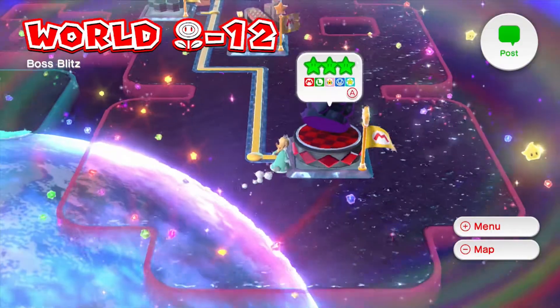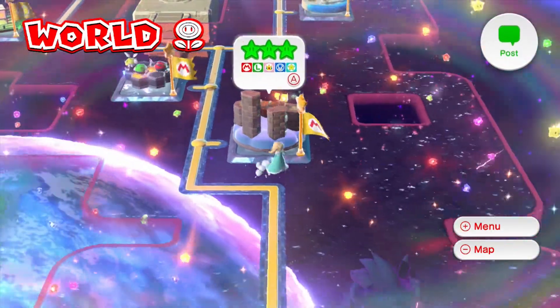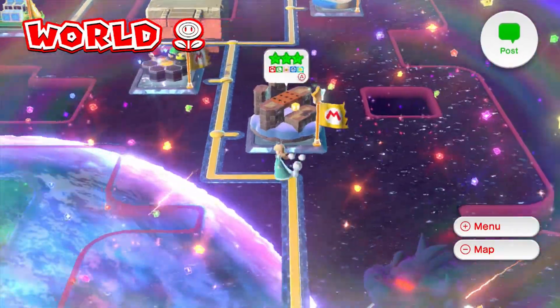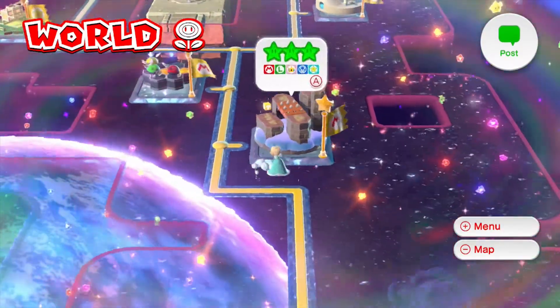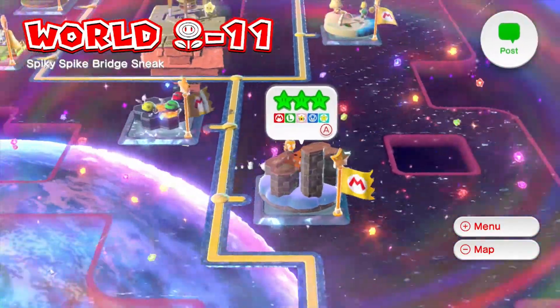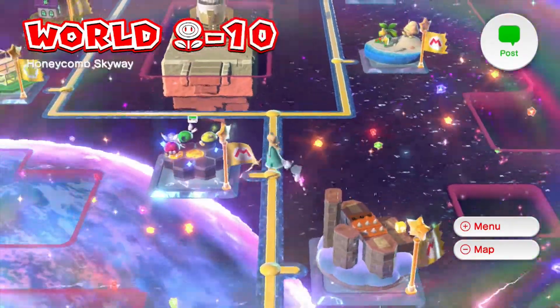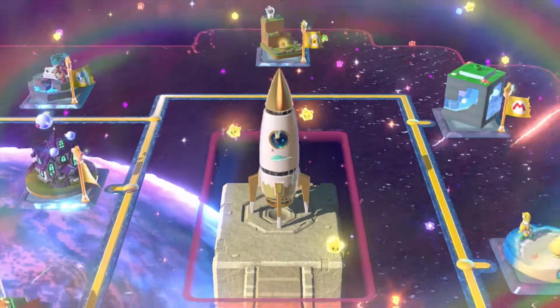So in my off time I went ahead and found all the green stars, completed all the levels with all the characters — which was a big, big hassle — got the stamps, got the top of the flagpole, and went ahead and unlocked the final world, which we will be doing today. Let's go check it out.